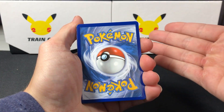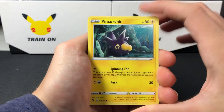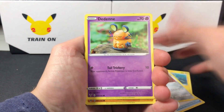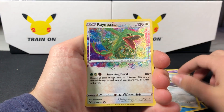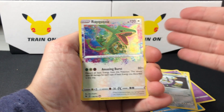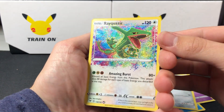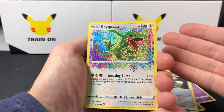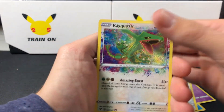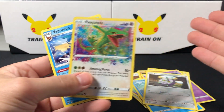Let's see if we can guess the first one. Since it's a Jolteon box, we're going to guess lightning. Tell me if Christmas is going to be good — Christmas is going to be good! What a way to start. We have the Rayquaza amazing rare. And then a Vaporeon — how appropriate.